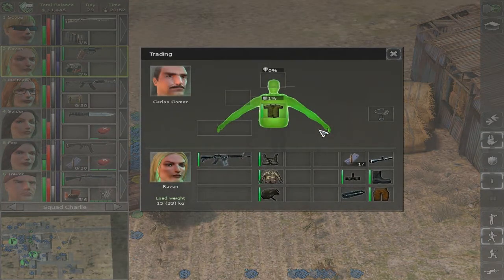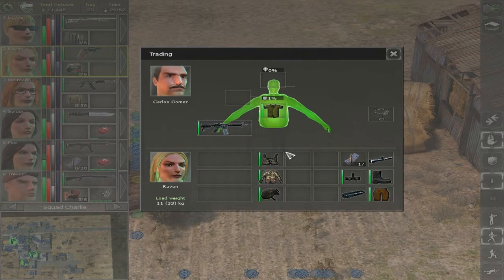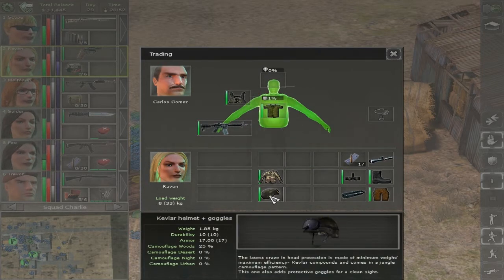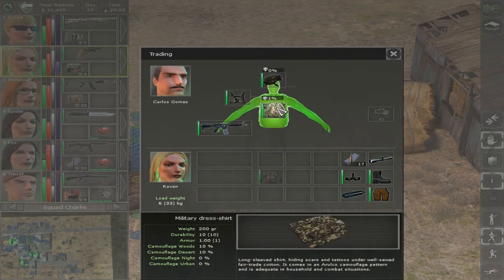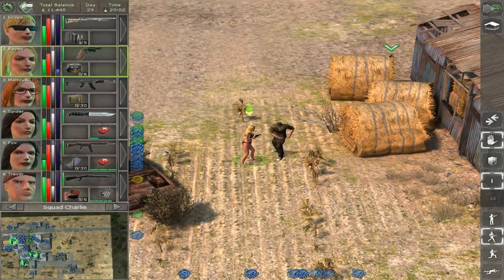Then come up to him and talk to him. By giving him a weapon he becomes a militia. You don't need to give him anything more, but if you want you can give him some armor and a uniform. You cannot give him any equipment such as med kits, pants, shoes, or armor.